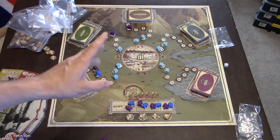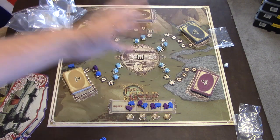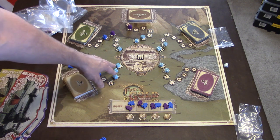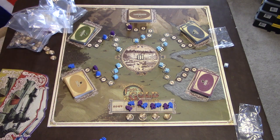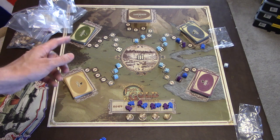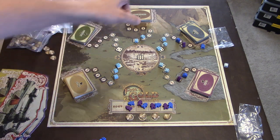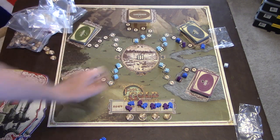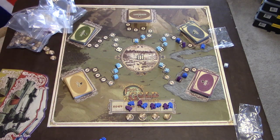After everyone has completed all their actions and placed all their cowboy meeples everywhere, you're going to go around and score each one. You draw cards — as many as the number of cowboy meeples times the number of dice there — which is why you may want to assign extra dice to a place, because that gives you more cards to pull from the deck. People placed to the side do not count. So in this case it would be two times three, which is six — so I draw six cards.